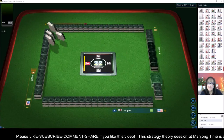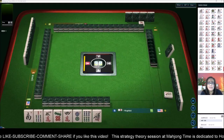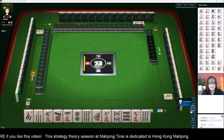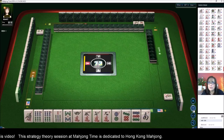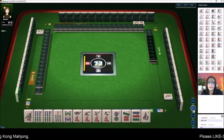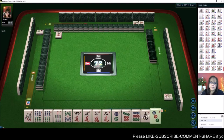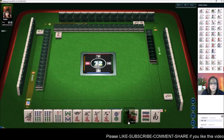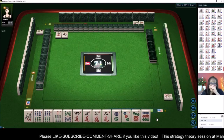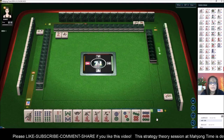We just launched into a table at Mahjong Time for this strategy theory session. We're going to be playing Hong Kong Mahjong. If you want to try it out, look for my email in the video description below — send me an email and I can send you a 30-day VIP code. If you haven't already done so, download this quick reference so that you can learn scoring. We are playing at an eight-point minimum table, so we have to have three fawn in our hand.